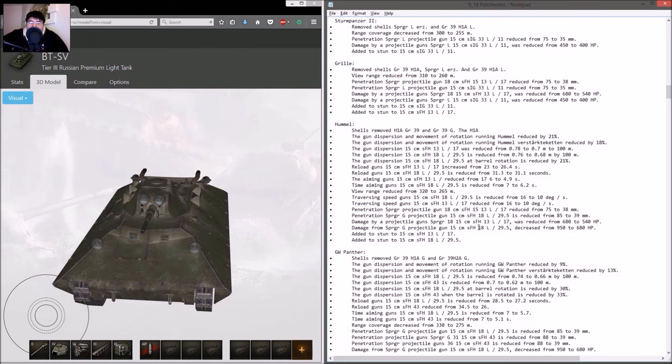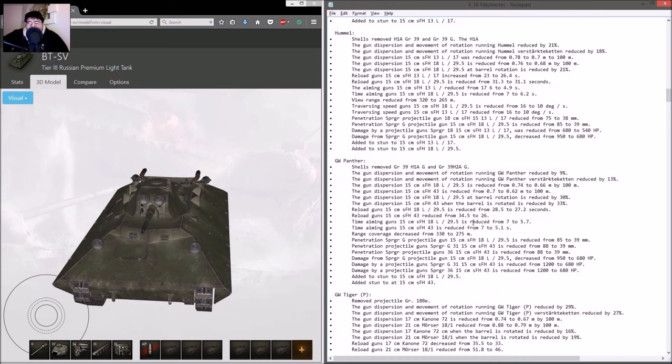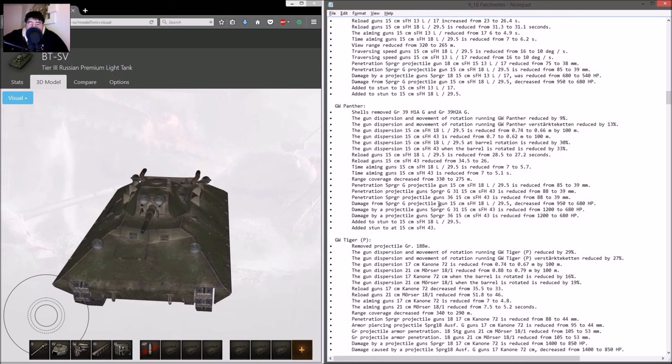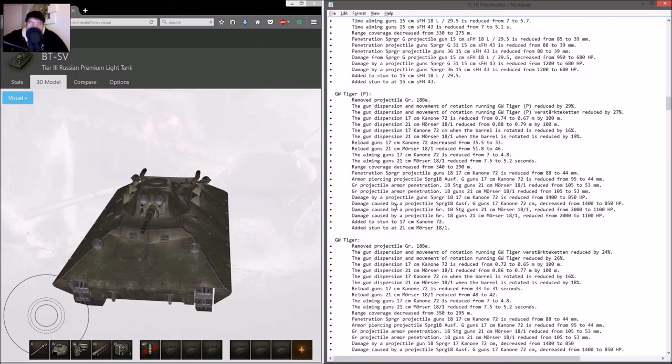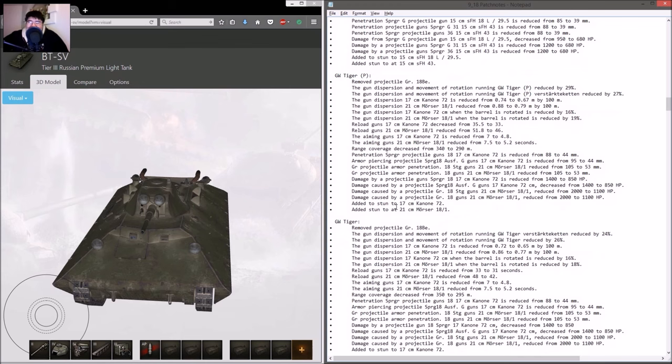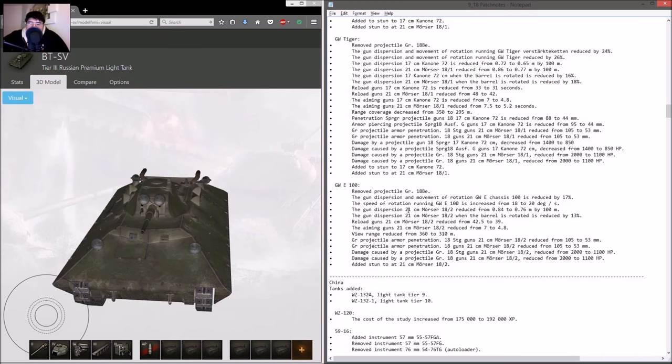Damage got reduced. The GW Panther had its aim time improved slightly, but penetration reduced and view range reduced. Stun effect added, HEAT removed. The GW Tiger P doesn't get an engine power boost, so it'll still be just as slow. The GW Tiger and GW E100 follow the same pattern — view range nerfed, larger vehicles get bigger stun radius.